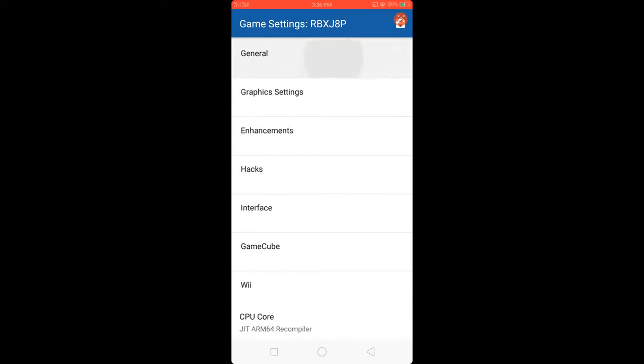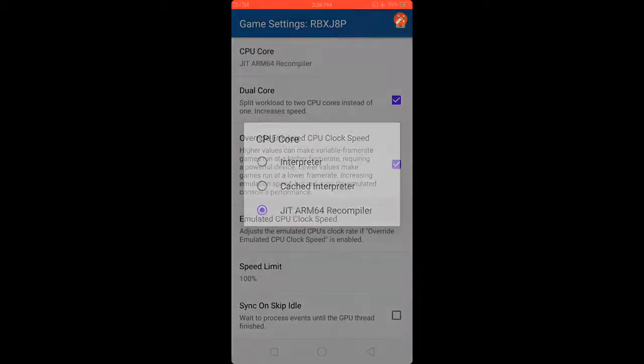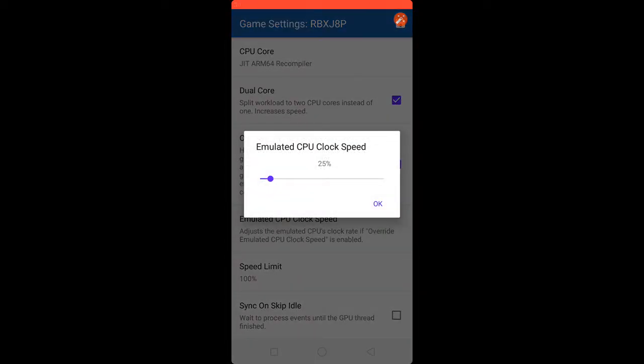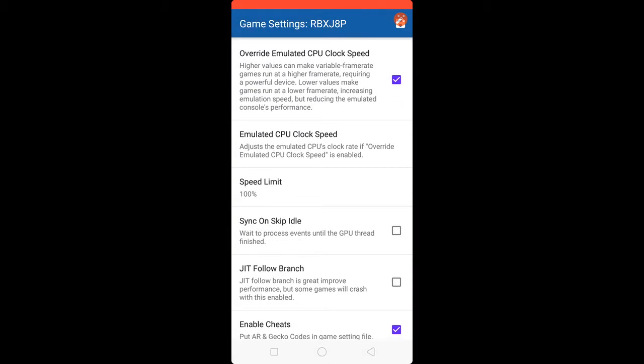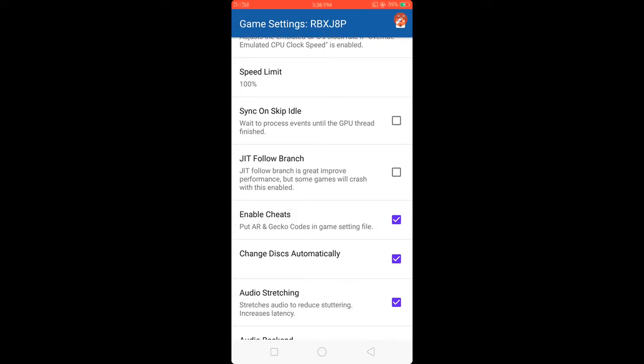Go to General Settings, click JIT ARM64 compiler, enable Dual Core override emulated. Check emulated CPU clock speed, set port at 25 percent to 100, and check Skip Idle and enable JIT Follow Branch.